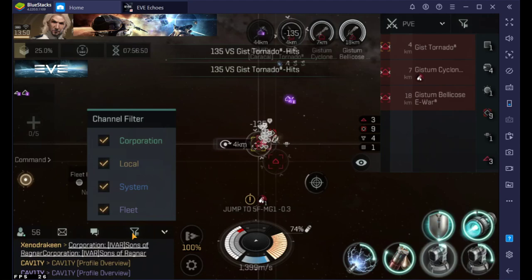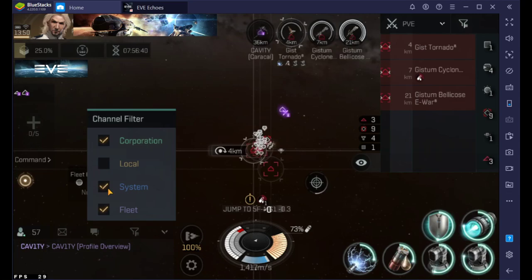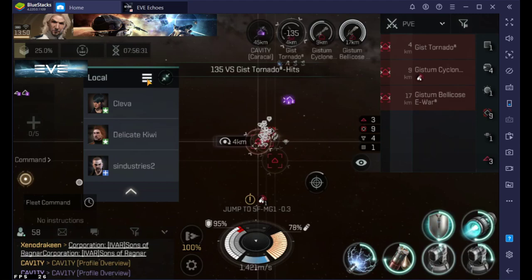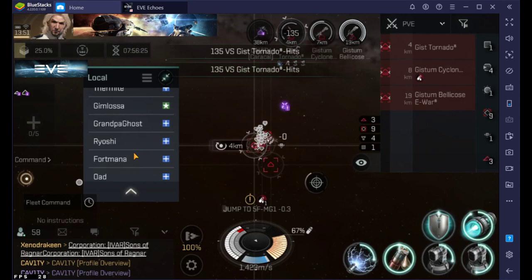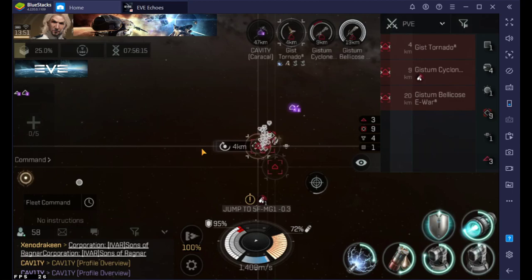Some other things: down here in the chat you can actually reduce what you're seeing. You can get rid of all local — if people are being really toxic you can pull everything out and just have corporation and fleet. For people in the system, if you click this button here you can actually minimize the pictures and add a blink, so you can see if anybody in the system is an enemy or not.